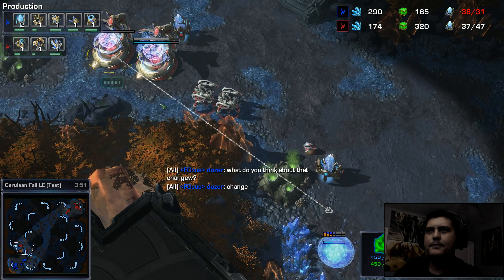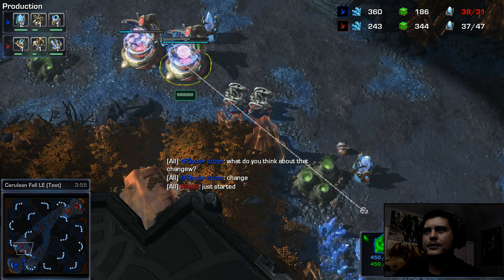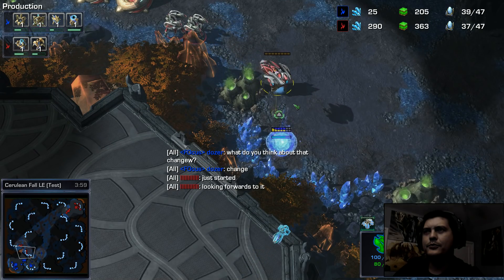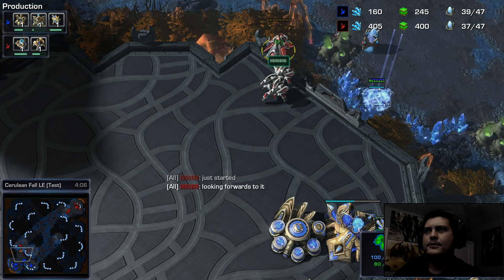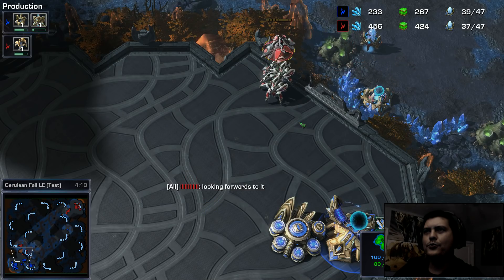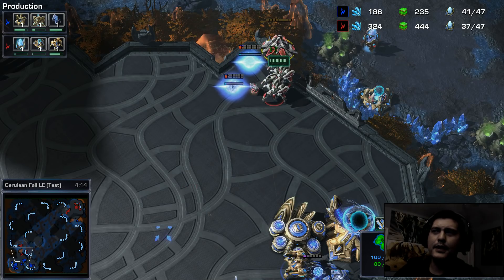Two immortals pop up, a third immortal is on the way. The prism is being chrono boosted and I'm able to pick up my immortals and send them in. I'm setting up to produce an energy zone so I can make battery shields right away without needing to place a pylon first.